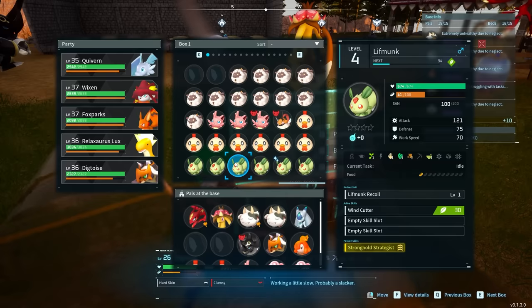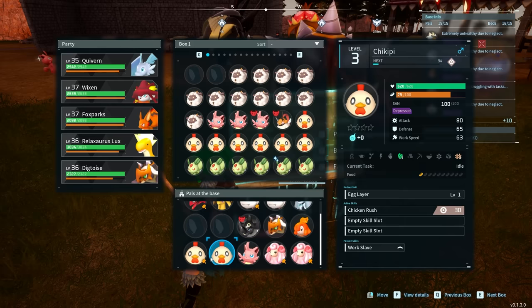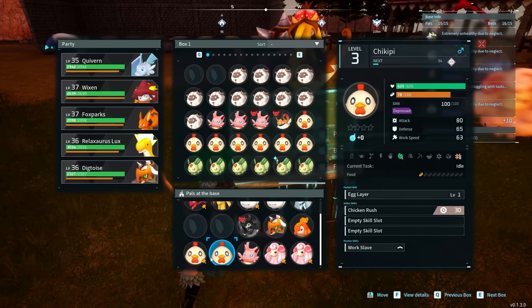The next thing on your list is chickens, because you need eggs. Having two chickens will provide you with enough eggs to not only make a ridiculous amount of cake, but also to automatically feed your Pals — because one of the Pals we'll cover later is going to automatically put those eggs inside of your feed box that you use for your Pals anyway.